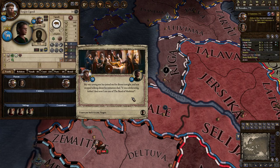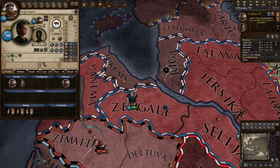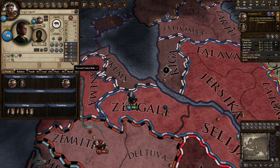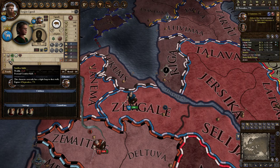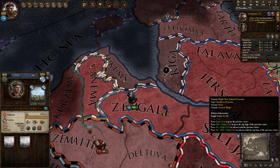My very young son has joined me for dinner and hasn't stopped talking about his initiation duel. 'It was exhilarating, father, and now I am one of the Band of Medicina.' Everyone likes us more — we get 200 renown, 20 prestige, and our child is now part of the society with us. He did get wounded though: minus 1 health and minus personal combat skill. He also has a swollen ankle, but that's temporary and should heal.